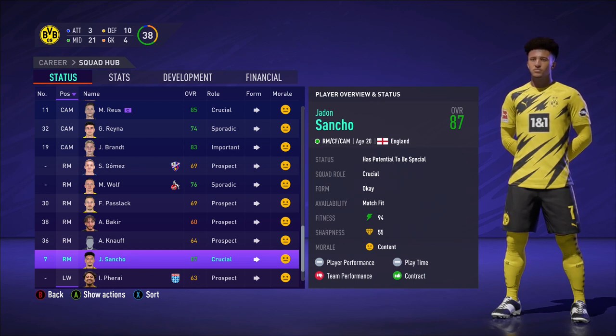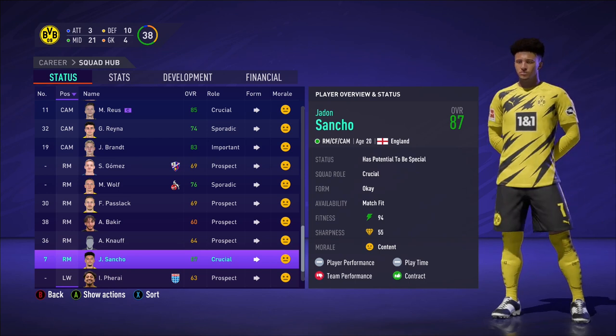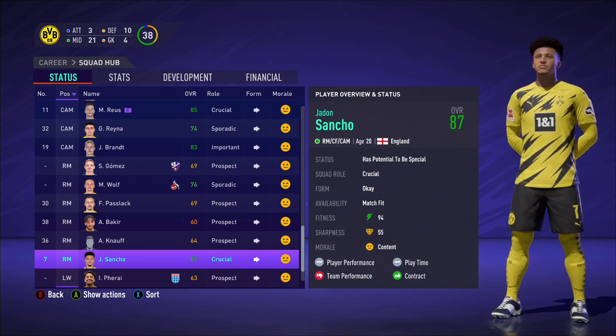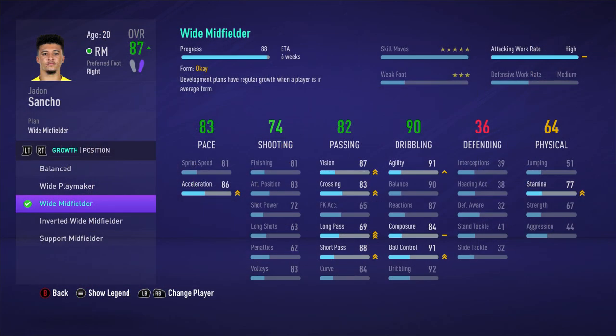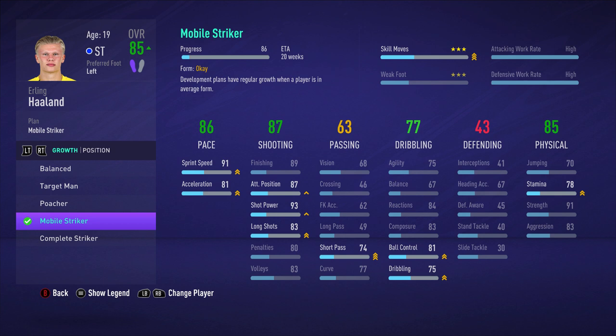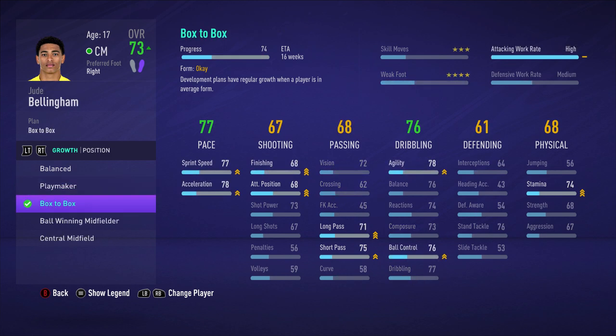And the last one is the contract of the player. On the keep screen, give the player a new and improved contract every season. The third and most important thing you need to do is to give the player a development plan. You can give the player the development plan that takes the least amount of time, or the one you want — for example, to upgrade his weak foot or skill moves.